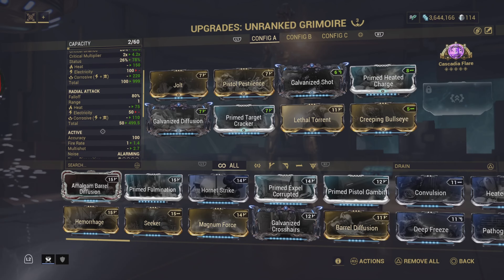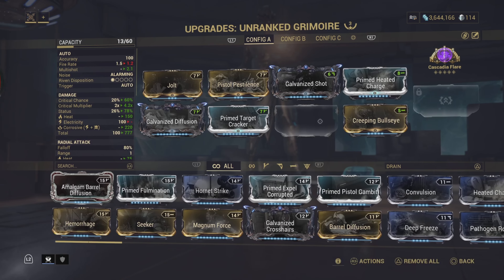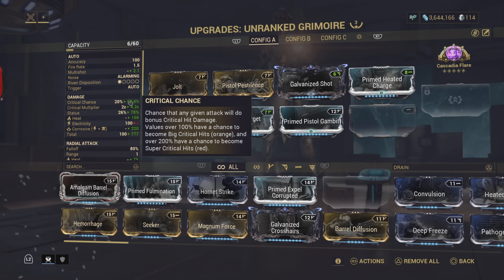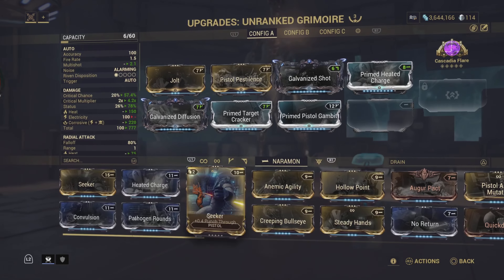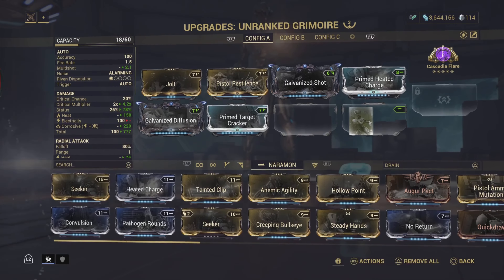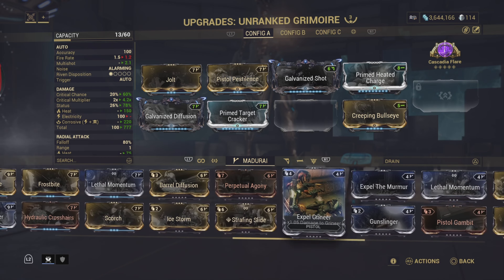The more heat scaling we have, the easier it'll be to build Cascadia Flare. I've got Lethal Torrent in as well - this weapon has unlimited ammo, so as much fire rate as possible is really nice. I have Creeping Bullseye in; if you were to use the normal Pistol Gambit it's not that much of a difference. I just don't like having an odd number there, so we're at a nice even 60 percent. The lack of fire rate isn't very noticeable because we have Lethal Torrent.